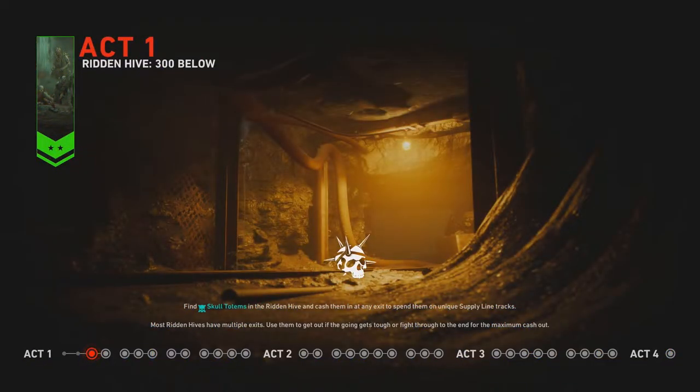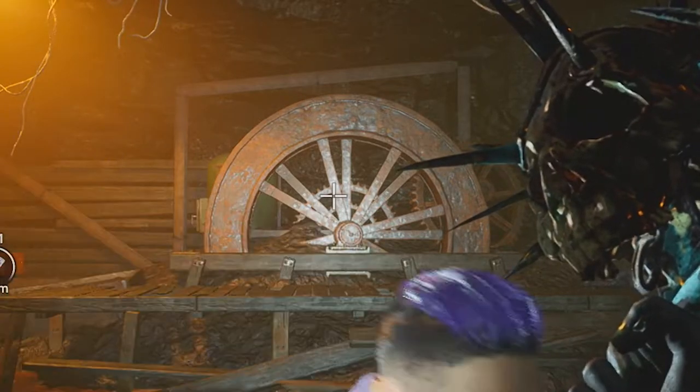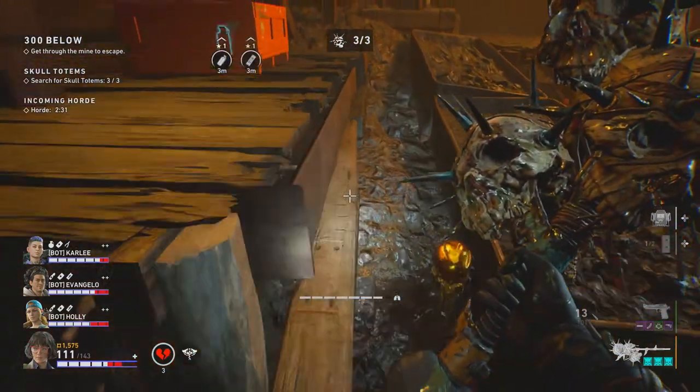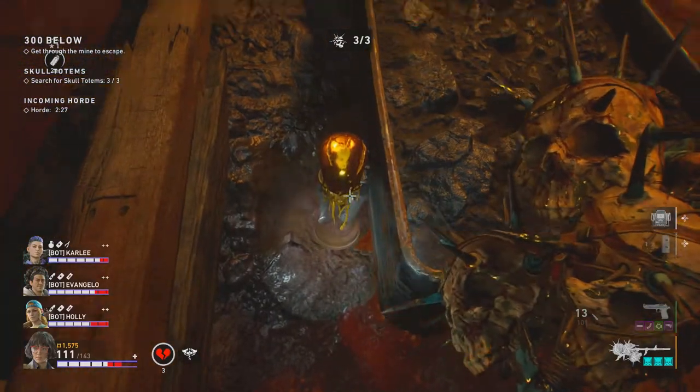Next, let's get the one in 300 Below. Our landmark is going to be this area with that structure — I'm not sure what it's called. Anyway, the skull is going to be over here at the back of the mining cart. If you're still unsure where this area is, this is actually the bottom floor of this map.